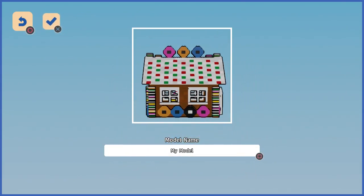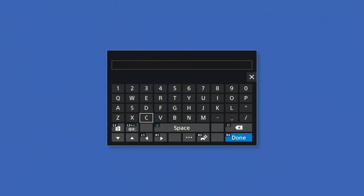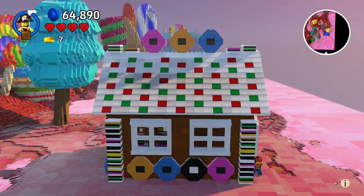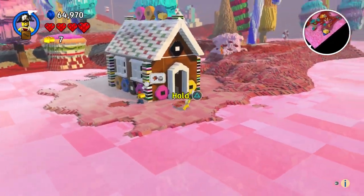For me, I usually make it small. That looks pretty much perfect. Just like that, and then you can name it. Let's call it the Candy Hut. Now don't forget, the Discovery Tool can place anything from your collection, including any models that you've saved. I think we want it kind of close.